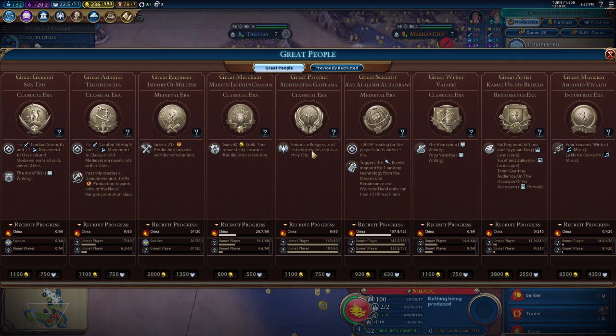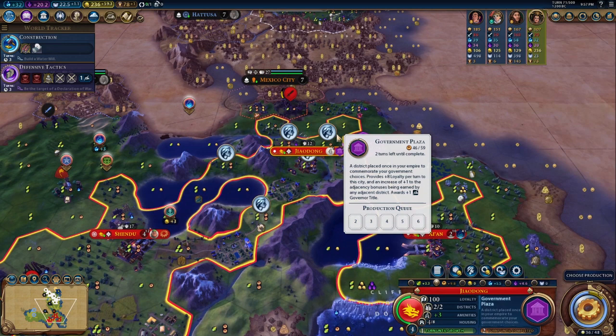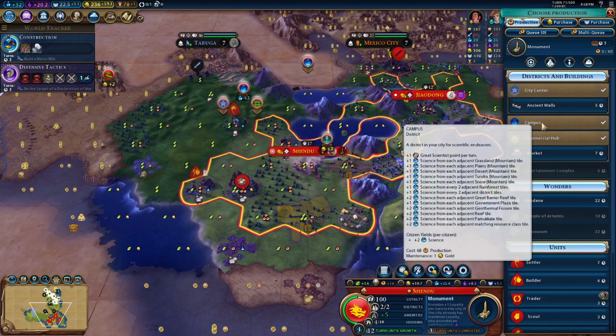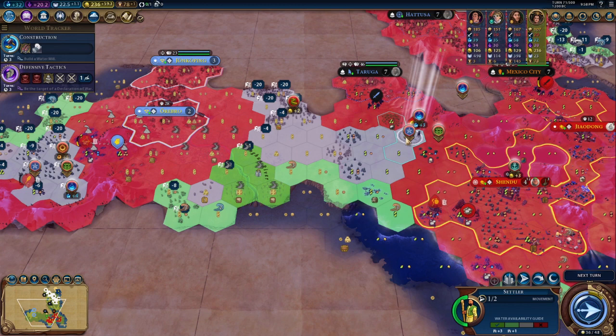Research grants are done — that's pretty good. We want to make sure we're getting more of these libraries, so the more tempo we can develop the better. Now that we got that extra campus research grant done, we can consider some options. Getting a monument will help with culture, and it's really important we get more cities on the left because loyalty will start being a problem. The more we develop this area, the fewer loyalty pressure issues we'll have in the later game.